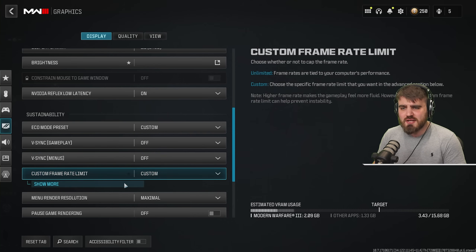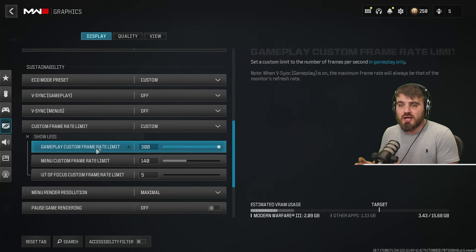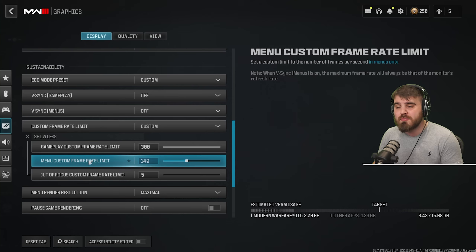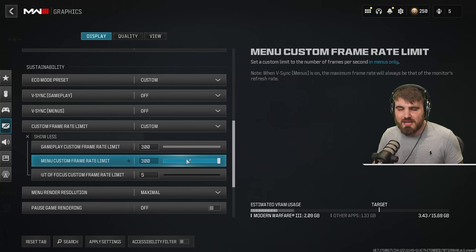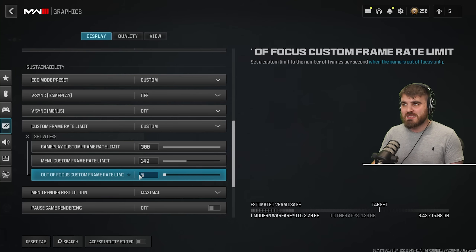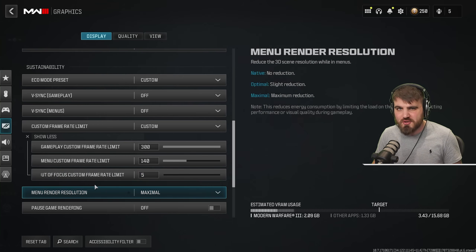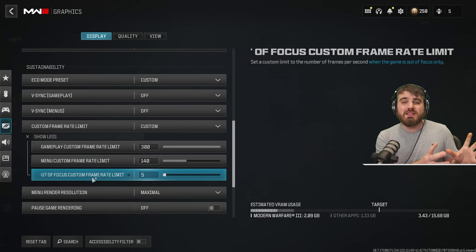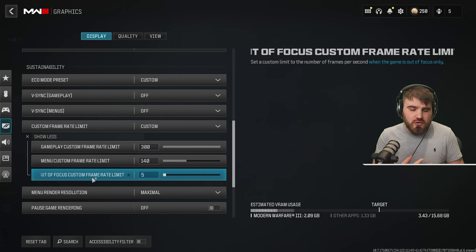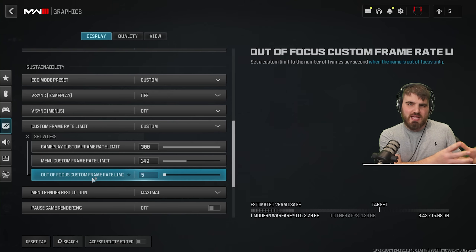For custom frame rate limit, set this to custom, then show more. Gameplay custom frame rate limit should be maxed out — we don't want to limit frames in game. The menu custom frame rate limit can be brought down to your monitor's refresh rate, so your menu isn't running near 300 FPS unnecessarily and stressing your system. The out-of-focus custom frame rate limit — when you've alt-tabbed — bring it all the way down to just 5, so your game gives resources over to whatever you're doing on your second screen.